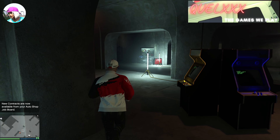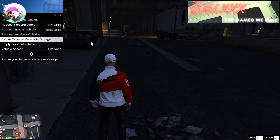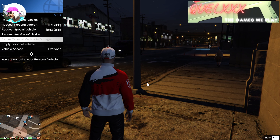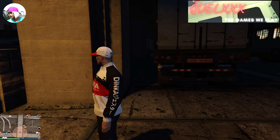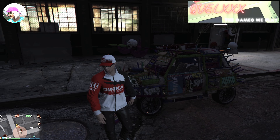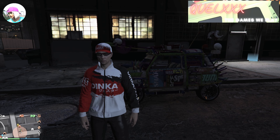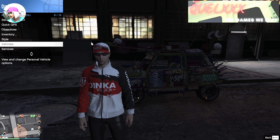That will spawn you back into the arcade. Go out and take a look at the free elegy — it is still an elegy. Open up your interaction menu and return this vehicle, and then use the interaction menu to call it out again. Now that it has spawned back in, it has already turned into the Arena War Issy. On PC, this will not save. If you wish to sell this, you need to sell it in the same session, because if you change sessions it will revert. This will sell for about 1.7 million provided all your options are maxed out.